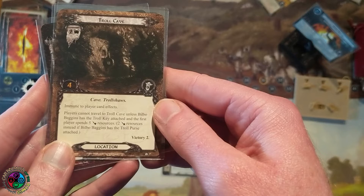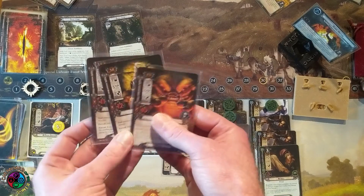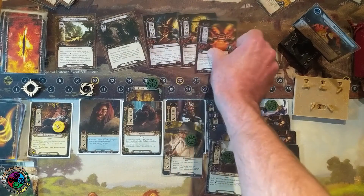Side 2B has one quest point, but that doesn't matter — it says if there are no troll enemies left in play, or if there are no cards left in the encounter deck, advance to the next stage. Anytime players place progress tokens on this quest, we discard an equal number of cards from the encounter deck instead. The Troll Cave is a 2-4, immune to player card effects. Players cannot travel to it unless Bilbo Baggins has the Troll Key attached and the first player spends five Baggins resources — two instead if the first player controls the Troll Purse.